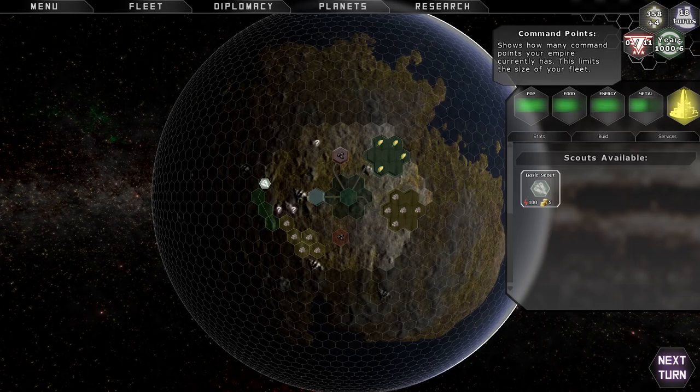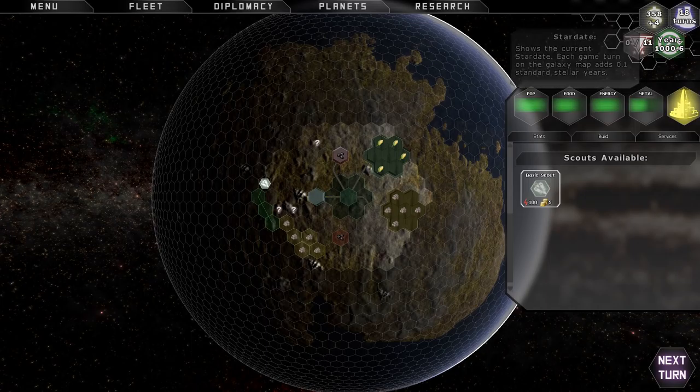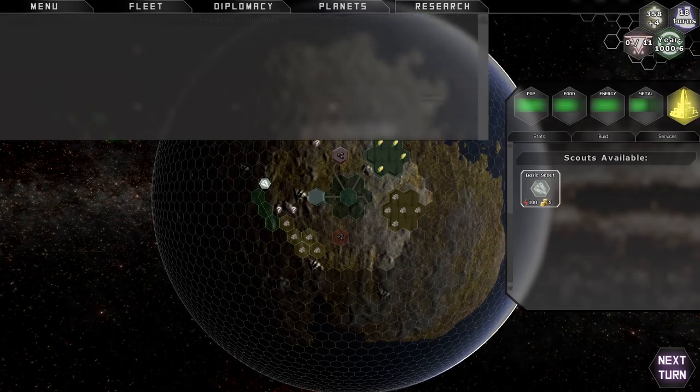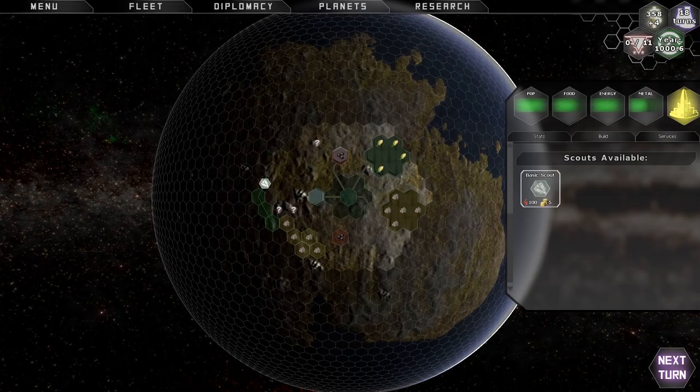We've got command points — that's for my shipping fleet. I don't have any spaceships yet, so it's at zero. The year is just keeping track of turns and time. This icon in the upper right tells me the number of turns it's going to take to research my next technology — 18 turns. The tooltip says scout speed — that's the description of the technology I am researching, so it does make sense after all.